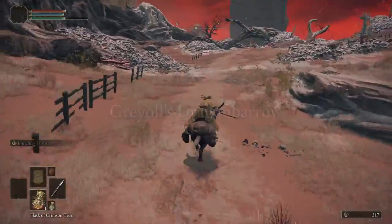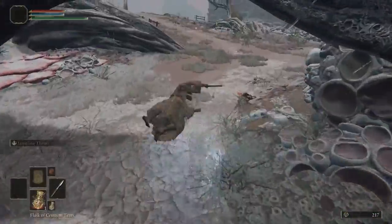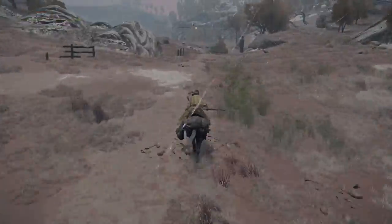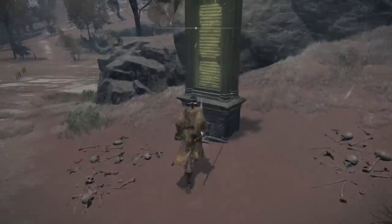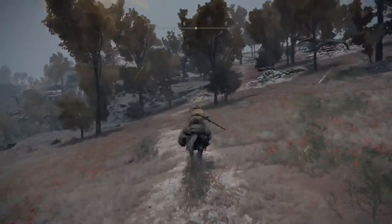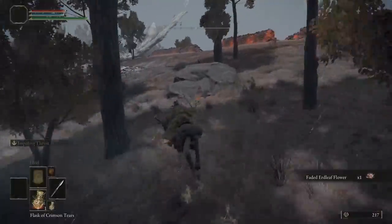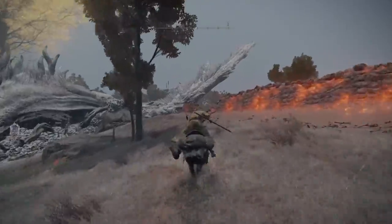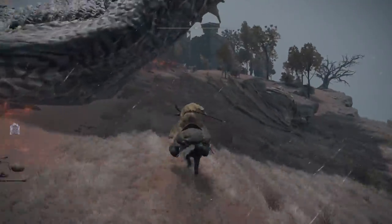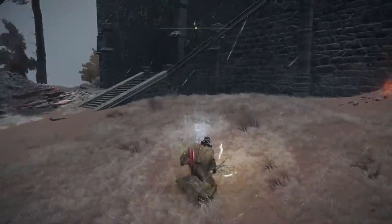We're going to make sure we stop and grab the map piece in Greyoll's Dragonbarrow near the dragons in the pond. Then we're going to continue east dodging giant dogs, small dragons, big dragons, pretty much everything, until you find the giant sleepy dragon Greyoll, who is just laying there on the ground. We're going to run around behind him to find the waypoint at Fort Faroth, and we're going to come back for a good old Greyoll in a moment.